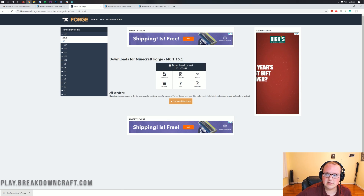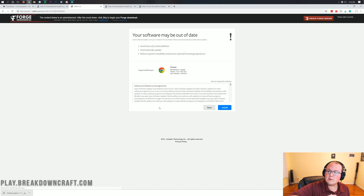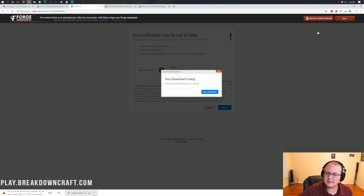Once you click that Installer button, it will take you to an ad page. Stop — don't click anything on this page. Wait six seconds. It's going to look like things are ready, but don't click anything. All you want to do is click the red Skip button in the top right. Once you click that red Skip button, your download will begin in the bottom left. Don't click anything else on this page.